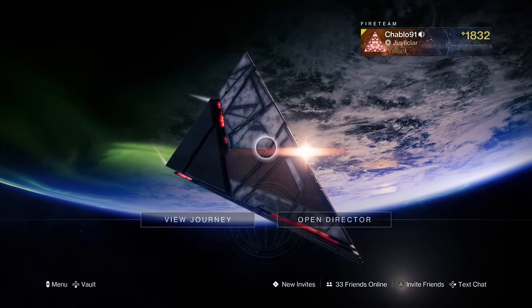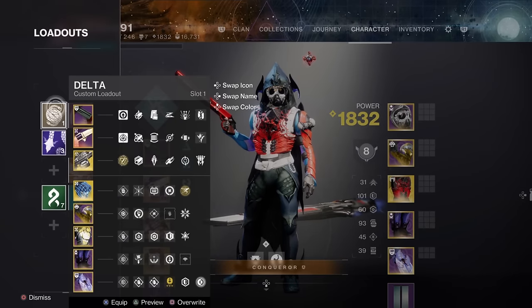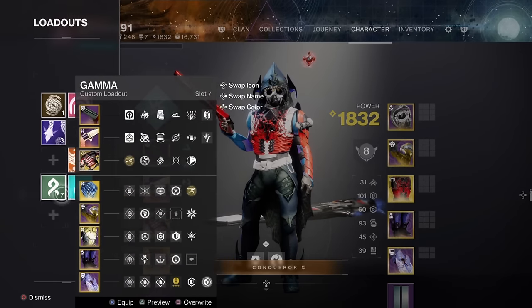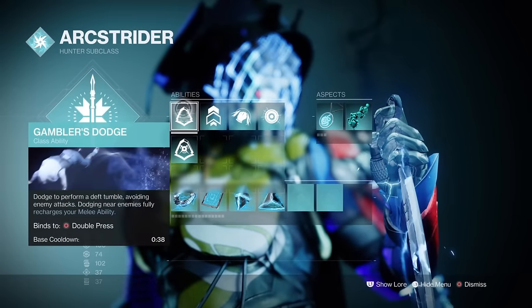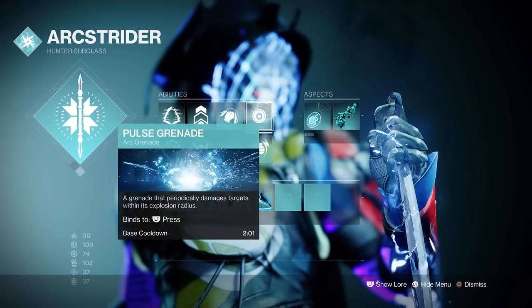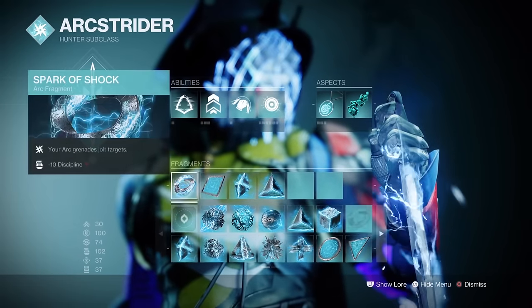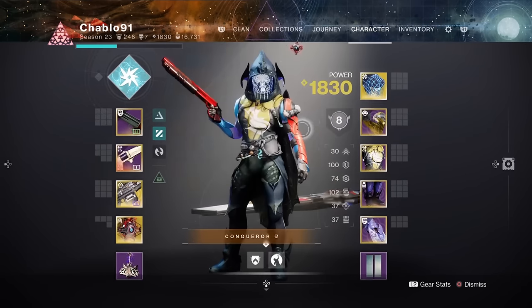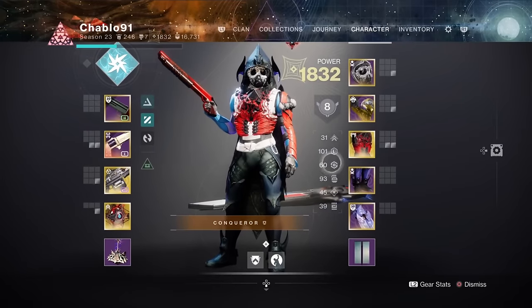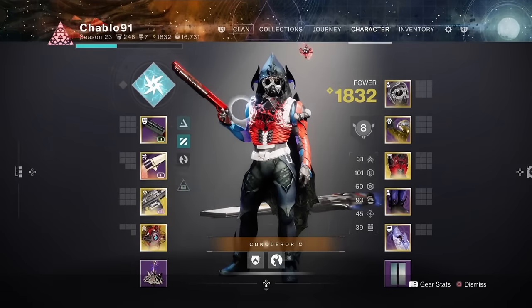It's by no means off-meta per se. There are multiple variants of one build we're using. Pay attention to builds one, two, seven, and eight — they're all the same in terms of aspects and fragments. It's arc staff, gambler's dodge, combination blow, pulse grenade, aspects of flow state and lethal current, spark of resistance, spark of ions, and feedback shock. That's always going to be the same. Sometimes we're going to use assassin's cowl build with Funnelweb, and sometimes we'll swap to Raiden Flux with Funnelweb when we get to the boss fight.